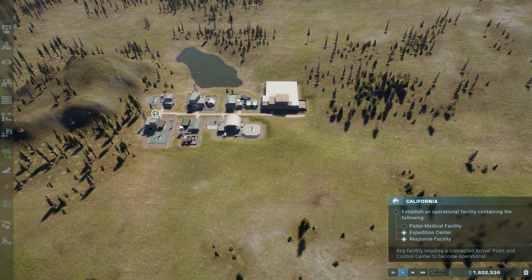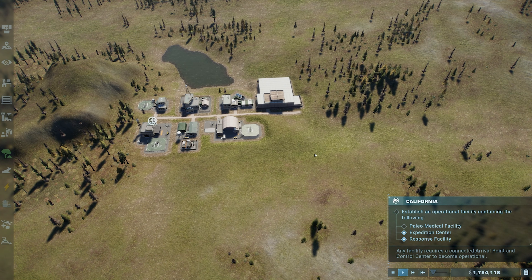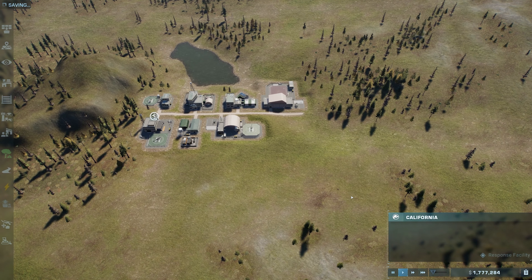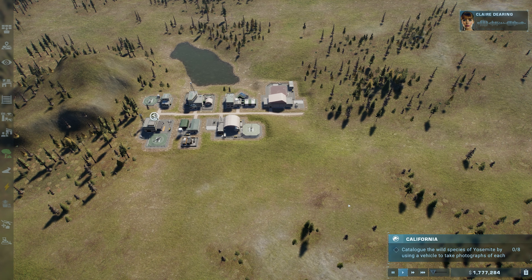We got all that. We're going to need an enclosure soon, but we're waiting for that to finish up. We can speed things up just a touch. Done — we have all of the facilities that we need.